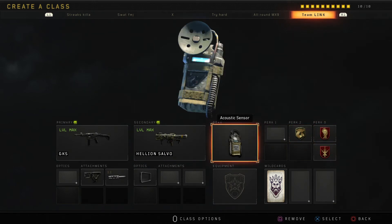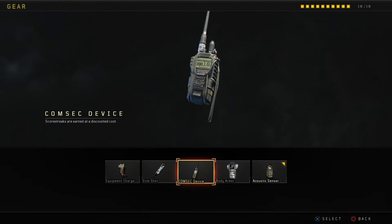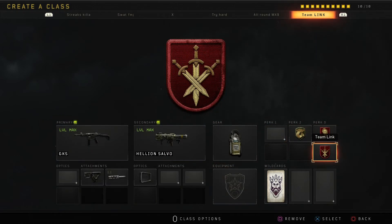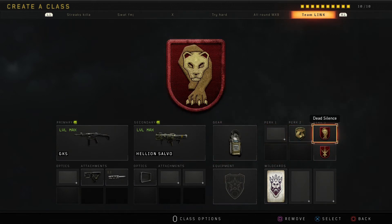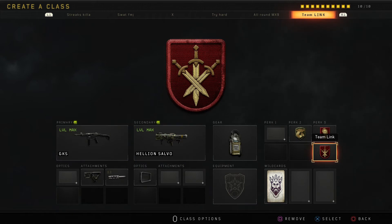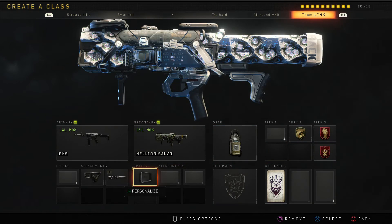And this is my Team Link class. You can change this with that cosmic device to get your streaks faster. Team Link is going to help you a lot, even if you don't have a proper headset — this will help you out. Put the fast lock on to take down the UAVs quicker.